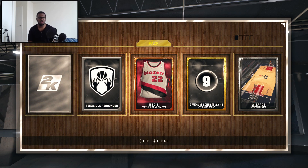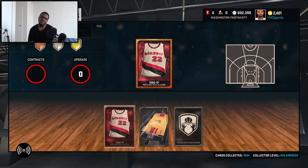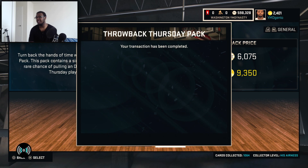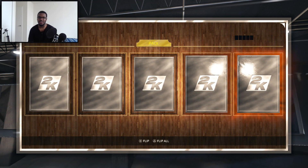No trolls — drop the reveal in three, two, one. Welcome to the... Really? Hedo Turkoglu. Really? I think all Onyx cards go for at least 5K, so I'm going to open one more. Because that Hedo pull basically means I lost 1,000 MT on that pull.